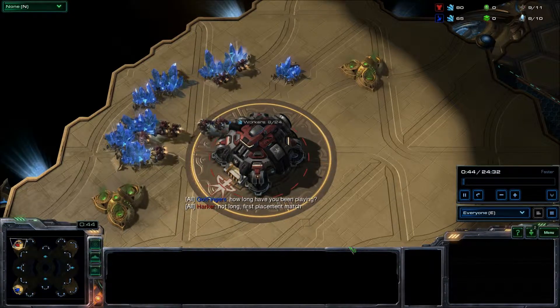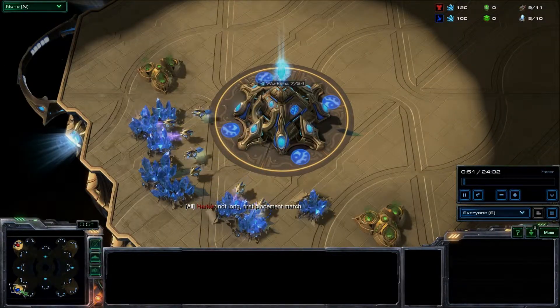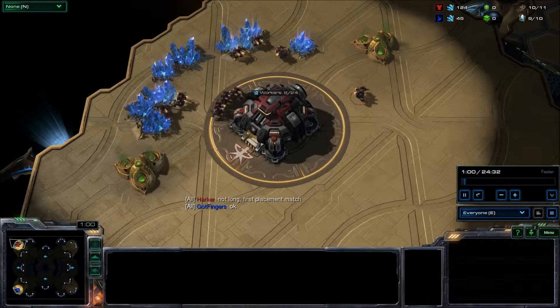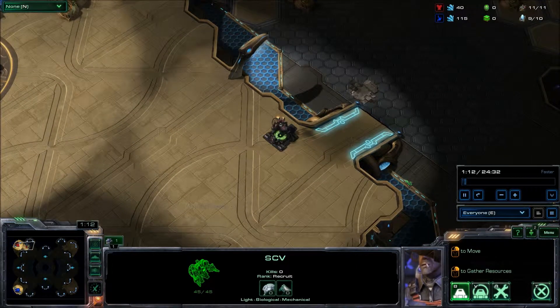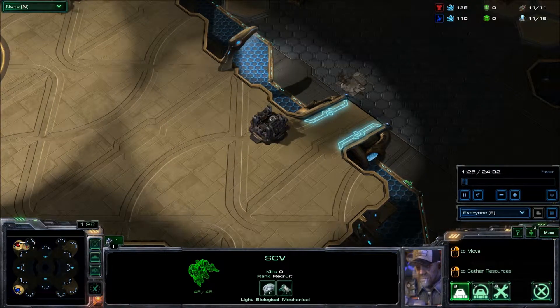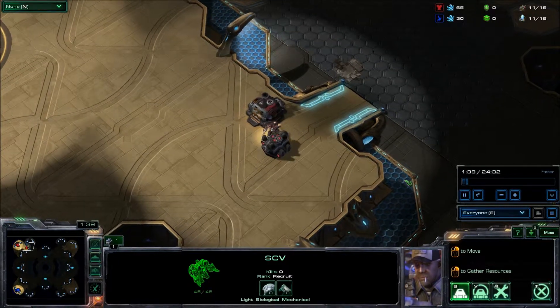Today it is Harker versus Gotfingers. Gotfingers is going to be playing Protoss in the bottom left corner while I will be Terran in the upper right, or upper left. So we'll see what's going on and how we can do in this match. I just played this match so I kind of know what happens, but I'm going to keep the score hidden until the very end. I think I did pretty good and I got my macro down a little bit better.